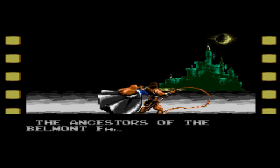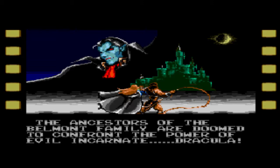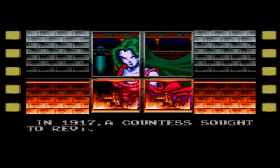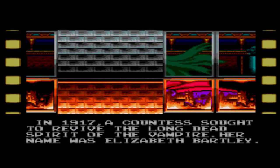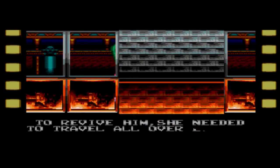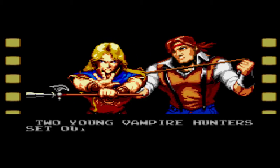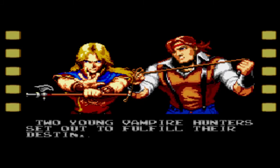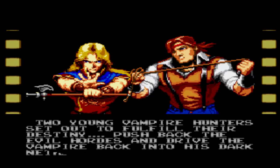The ancestors of the Belmont family are doomed to confront the power of evil incarnate — Dracula. In 1917, a countess sought to revive the long dead spirit of the vampire. Her name was Elizabeth Bartley. To revive him, she needed to travel all over Europe, enlisting help from all the powers of darkness. Two young vampire hunters set out to fulfill their destiny, push back the evil hordes and drive the vampire back into his dark netherworld.